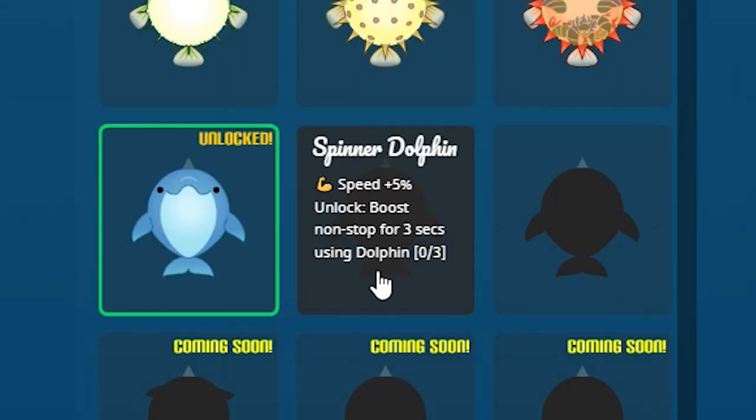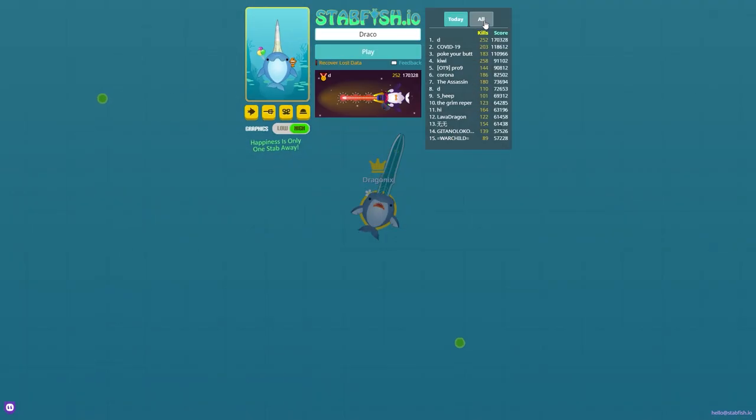To unlock the spinner dolphin, the condition is the same, but this time you need to boost while using the dolphin as your skin. And you must boost non-stop for 3 seconds.